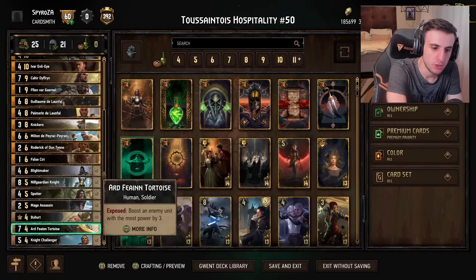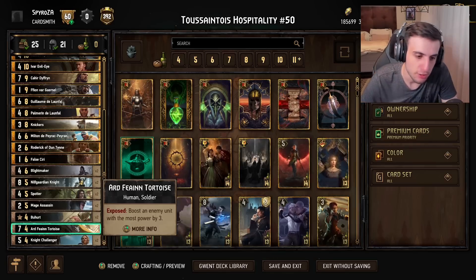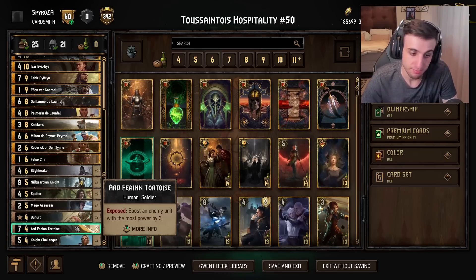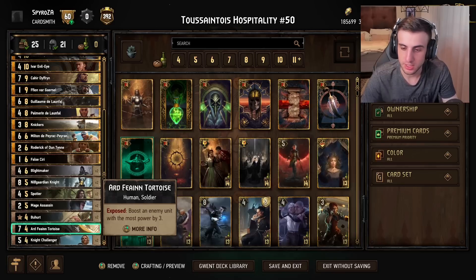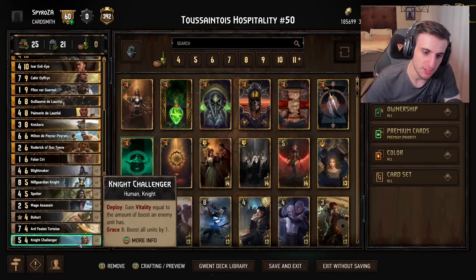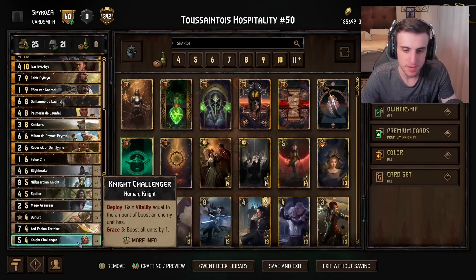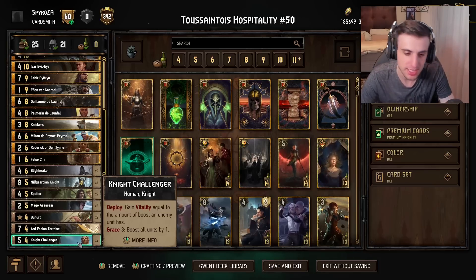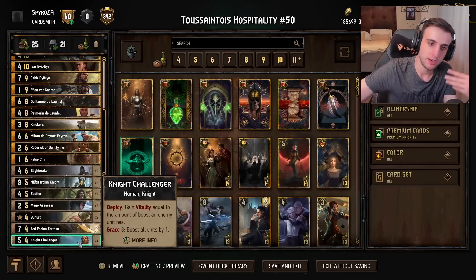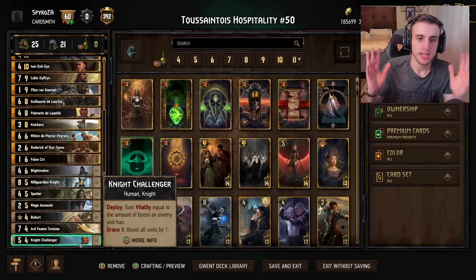Tortoise functions similarly to Nilfgaard Unite — if it loses its armor, it boosts the highest enemy unit by three. And last but not least, Knight Challenger gains vitality equal to the amount of boosts an enemy has. If your opponent doesn't boost their own units, you certainly will, so this will very easily come down with a number of vitality. Its Grace ability, once it reaches Grace 8, boosts all units on the battlefield — including your opponent's side — by one, which triggers your leader ability and boosts up your opponent's cards, which you can then steal power from later on.